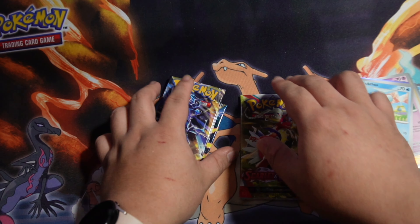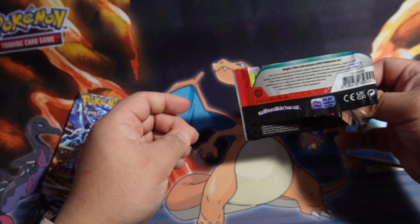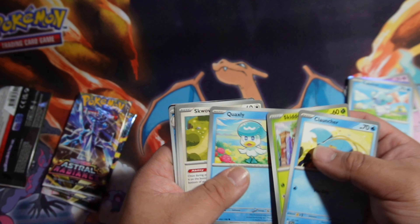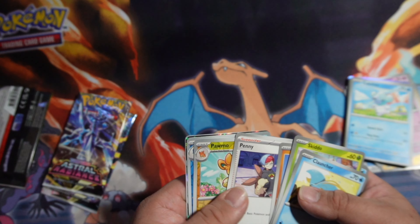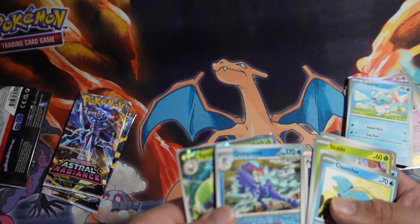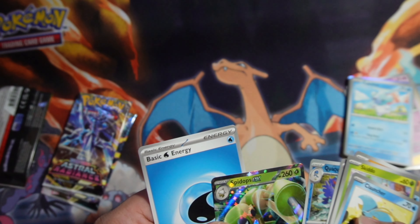And the next one. All right, so this one — here we go. Skidoo, Quaxile, XP, Stone Drur, Penny, Pomo — ooh, we got the Evolution for the newest gen. And there.